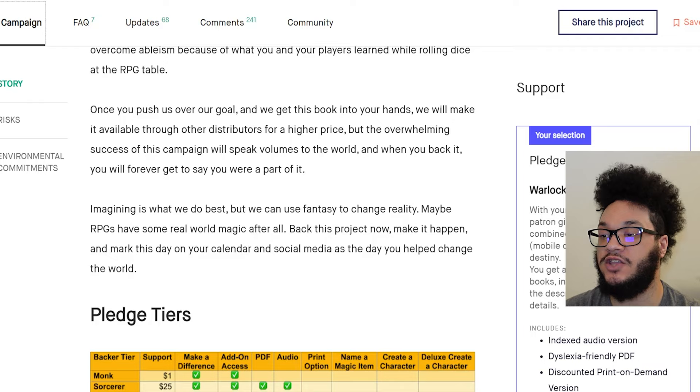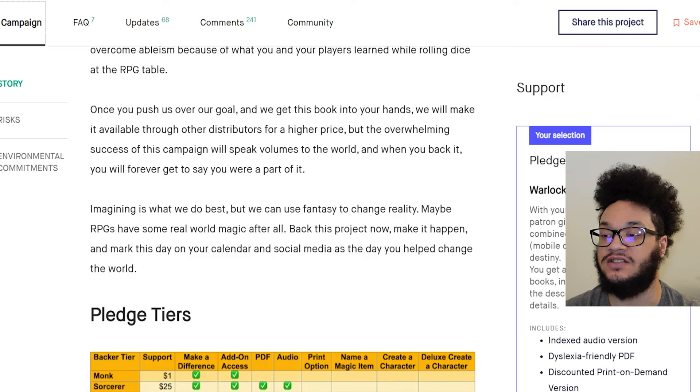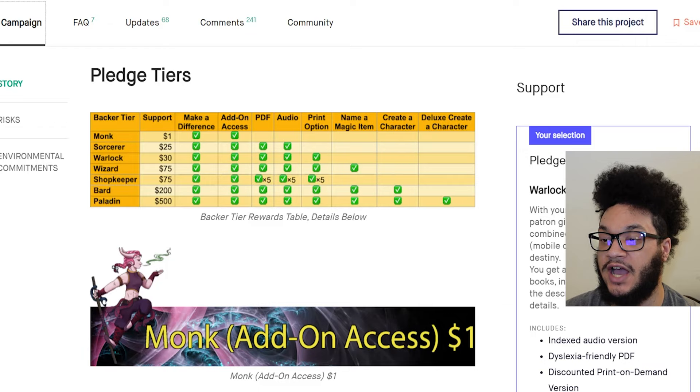Imagining is what we do best, but we can use fantasy to change reality. Maybe RPGs have some real world magic after all. Back this project now, make it happen, and mark this day on your calendar and social media as the day you helped change the world. So here you see the pledge tiers. $1 was Monk — make a difference, you get access to add-ons. Sorcerer was $25 — make a difference, add-on access as well as PDF and audio. The Warlock, which is the version I went with, was $30. It gave me the add-ons, PDF, audio, and the print option.